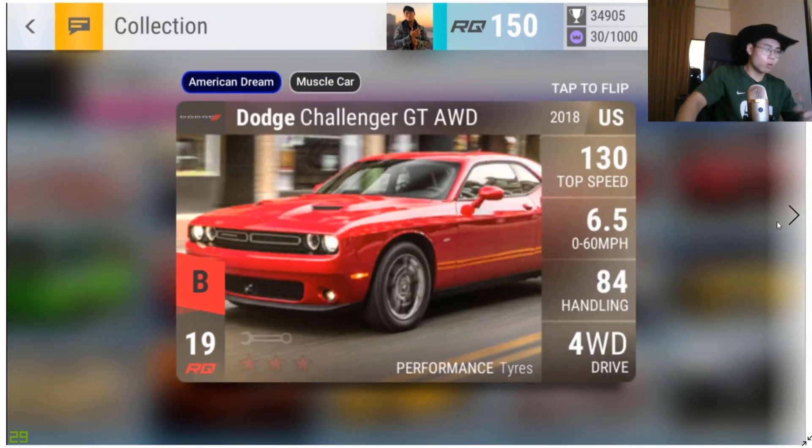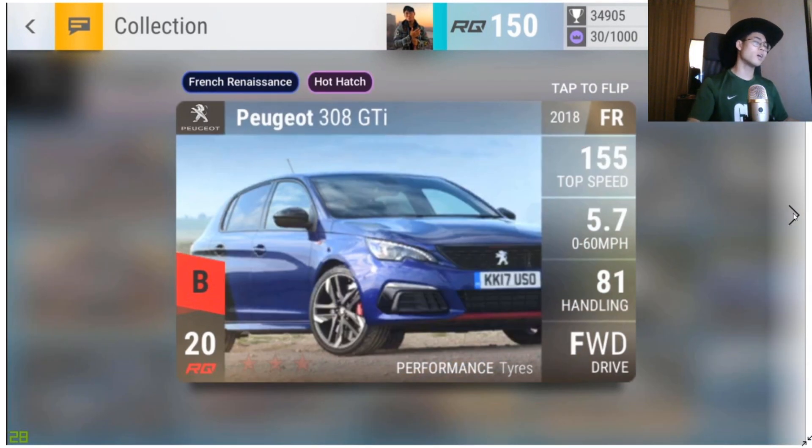The Dodge Challenger GT All-Wheel Drive is not really a Blossom Choice car, but it's decent. Good handling, four-wheel drive, medium ground clearance. Maxed out it hits 93 handling and 0-60 under six seconds, but the top speed is horrendous. It's okay for rainy city streets. Not the worst car in the pack — those were all the RQ19s.